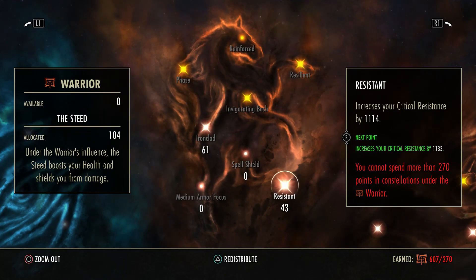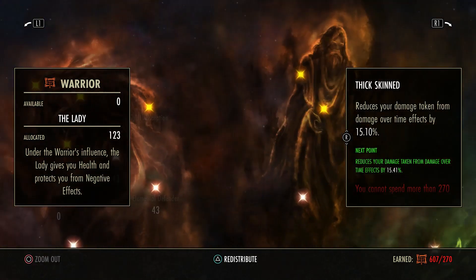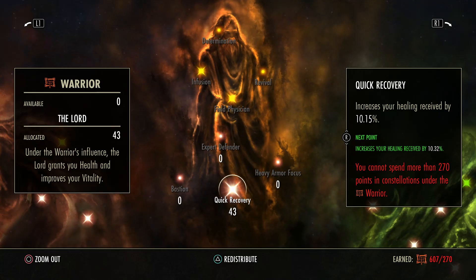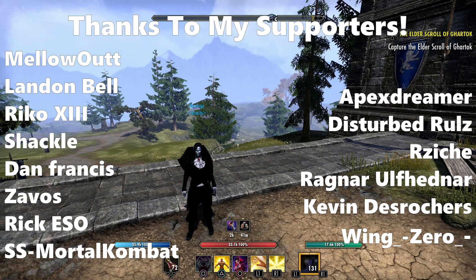For red CP: 61 Iron Clad, 43 Resistant, 43 Hardy and Elemental Defender, 37 Thick Skin, and 43 Quick Recovery. That's about it for the build - pretty straightforward, super similar to my magDK, but I do feel like this build is super strong and it's probably going to be just as strong next patch. Hopefully you guys enjoyed. I'm Ness - links to my Patreon and Murder Below. Thank you to my supporters and I'm out.